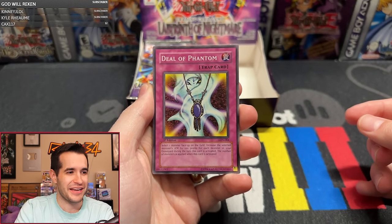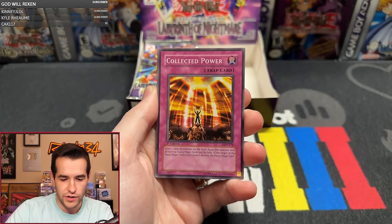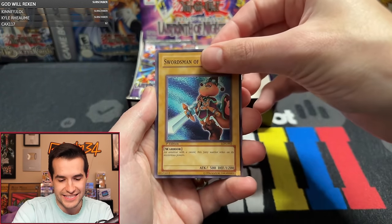This second pack is going to have the Elf, right here. Deal of Phantom, Flying Fish, Crimson Sentry, Collected Power, Milk of the Four-Faced Beast, Bonehimer, The Unfriendly Amazon, Swordsman of Lance Die...